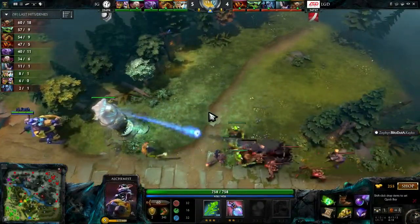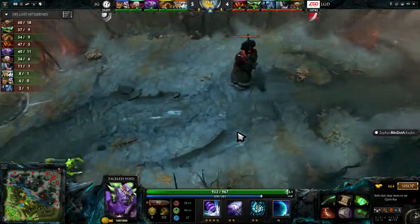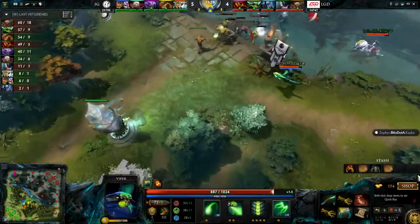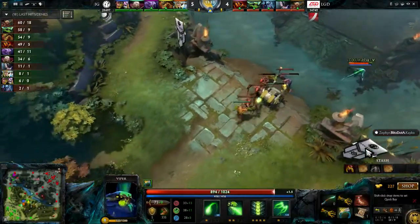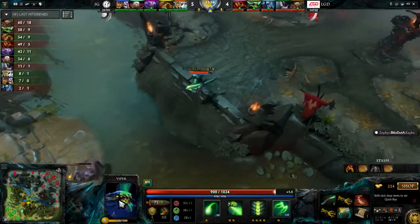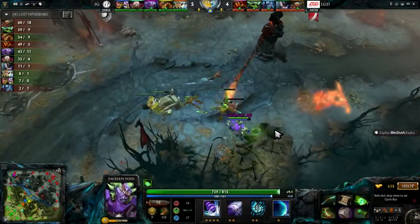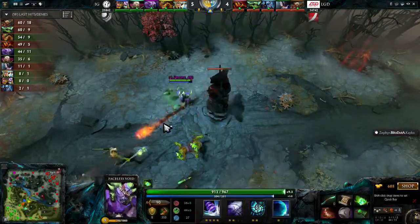We were talking earlier about lane equilibrium — you don't want the lane to push too far, you want to farm in safety. As the game goes on, you become more interested in flash farming. You want to quickly kill creeps and get out. Something like Maelstrom you can turn into an item called Mjolnir, which gives you even more damage and allows you to kill a lot of creeps very quickly so you can farm much faster.